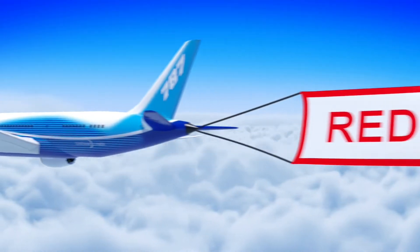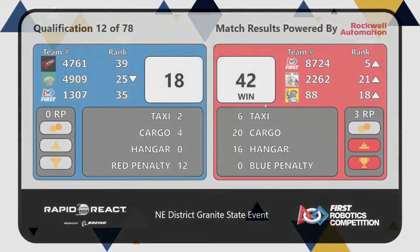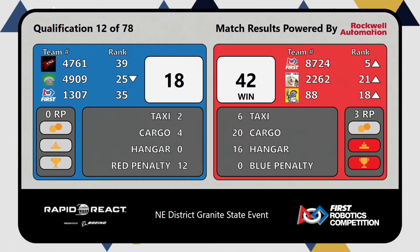Scores coming up on the board for qualification match number 12 — who's it going to be? It's the Red Alliance, with a score of 42 to 18 in favor of Red and three ranking points, securing the hangar bonus. We'll be back.